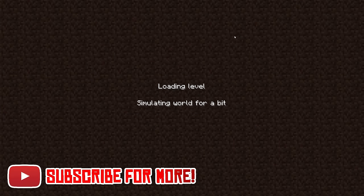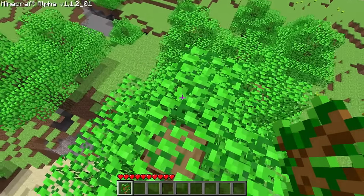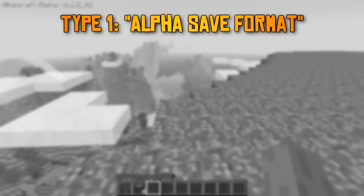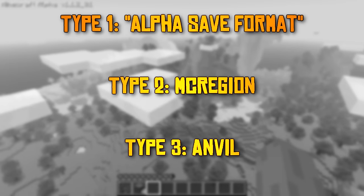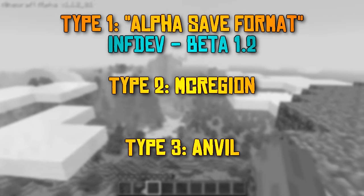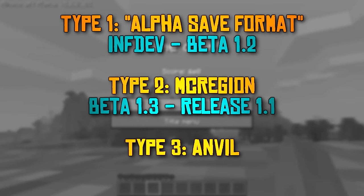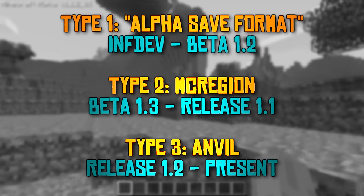Over time, Minecraft has had three distinct chunk types that define what version the world can be loaded on. The first is the alpha save format, the second is McRegion, and the current one is Anvil. Alpha lasted from Infdev through Beta 1.2, McRegion from Beta 1.3 through Release 1.1, and the current format has been with us since Release 1.2.